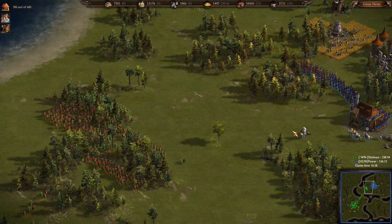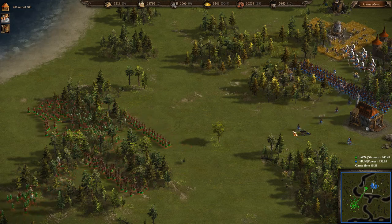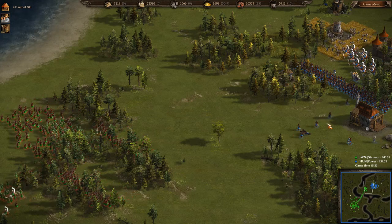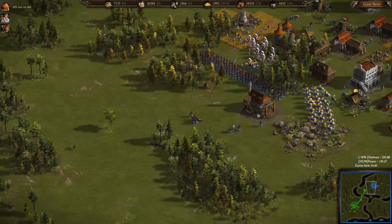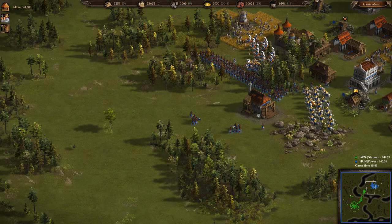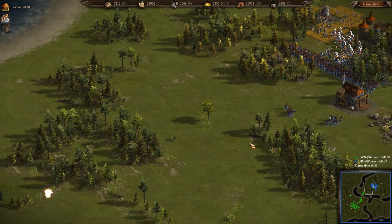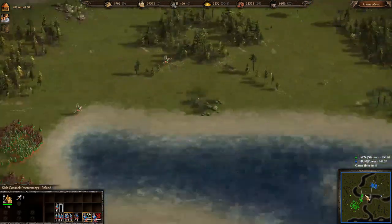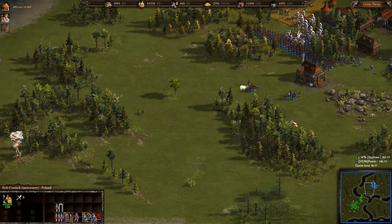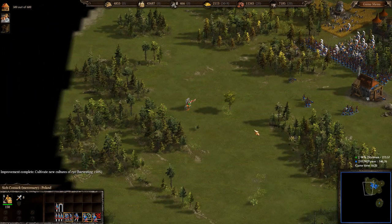Han Power has one cannon and he is using it against the musketeers. Well, one cannon is nice and all, but he doesn't have anything to back it up with - in fact he doesn't back it up at all. He's just putting it forward and not withdrawing it to somewhat safe range or putting up his pikes to protect it. Han Power is just bombarding the area, so he is wasting a lot of ammunition, though he has a lot as well. He has a drummer nearby so he should be able to see where he is shooting.